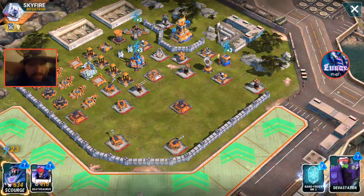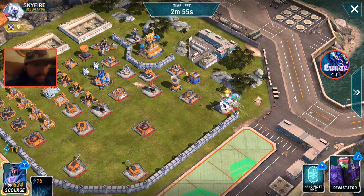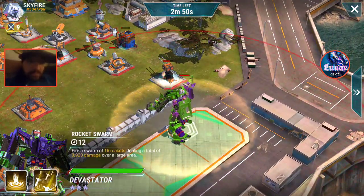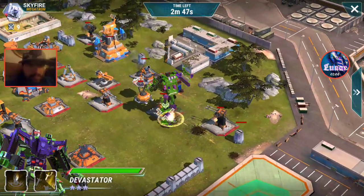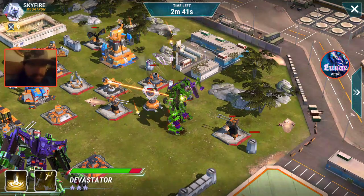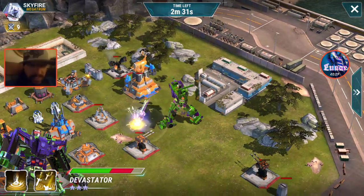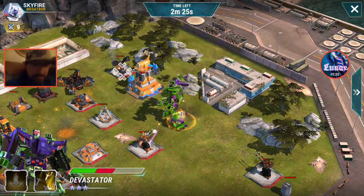What I'll do next is drop my Scourge and send him up. Now I'm going to drop Devastator and go in. Let him take out that beam, then I'm going to go like that and come up here.